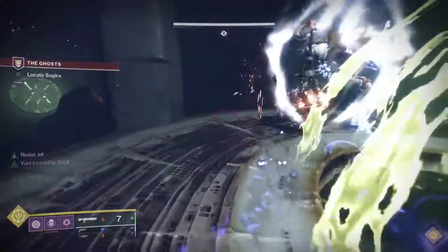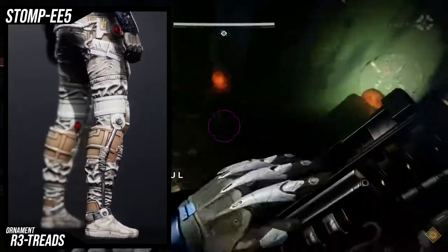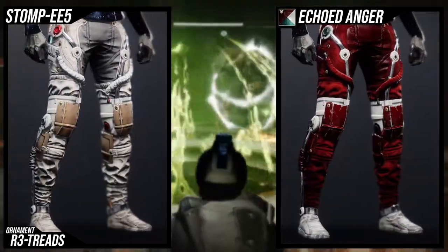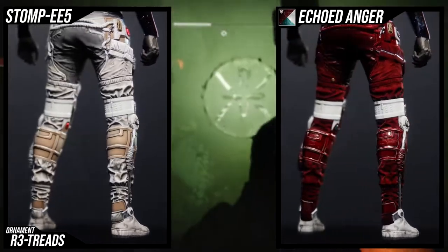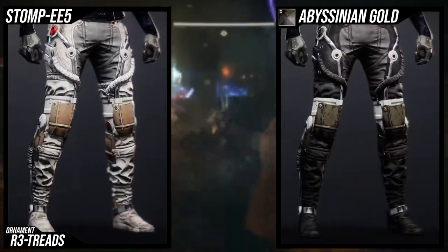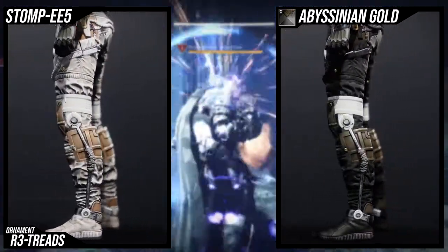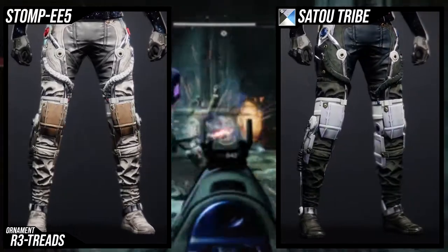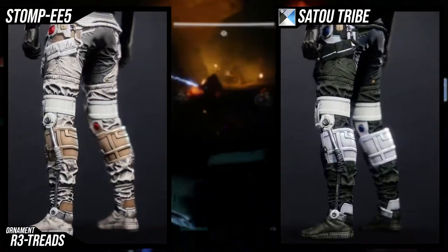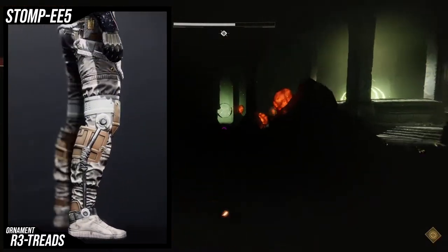The next ornament we're going to be talking about is the Retreads. This one is probably one of my favorite ornaments aside from maybe the last one — both of them are really good. For the Retreads, there's a few things you unfortunately have to actually see. The thing that sucks is the plate in the back of the knees doesn't change color, so that white on the knee does not change color. The connector on the side, the circle does not change color. The circle on the ankles does not change color, and the circles on the hips and the thigh do not change color either.